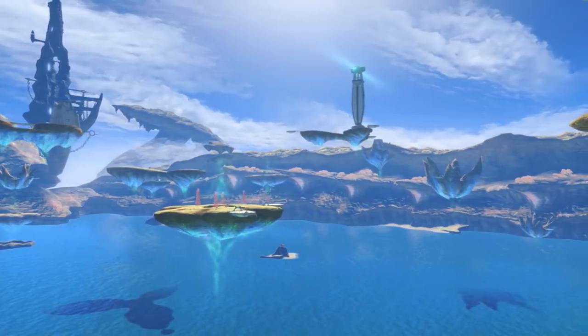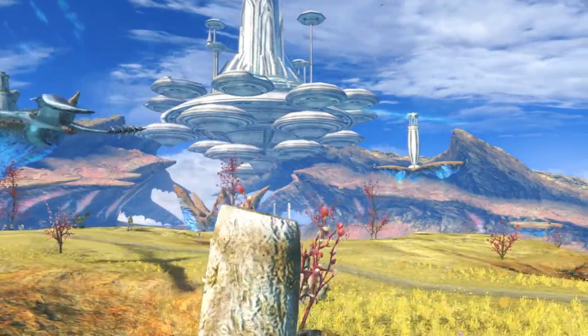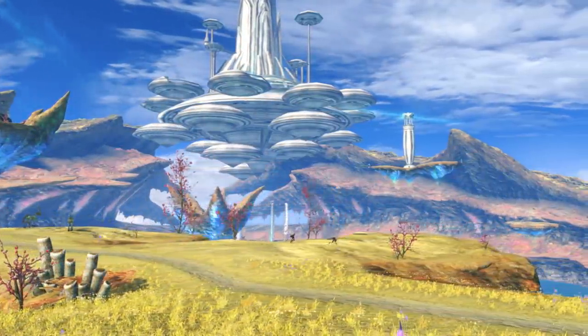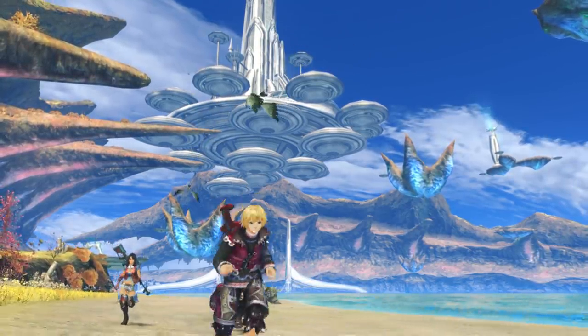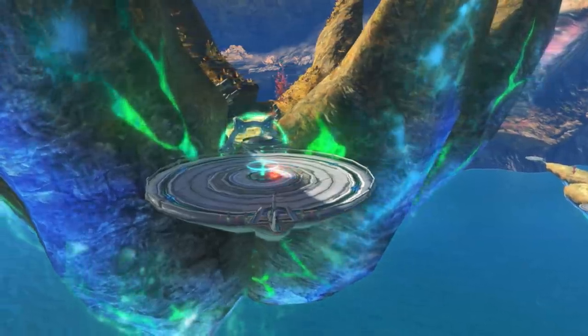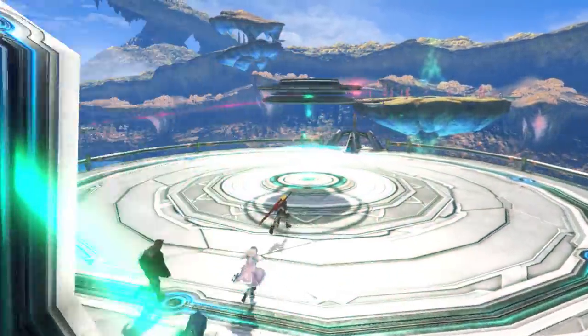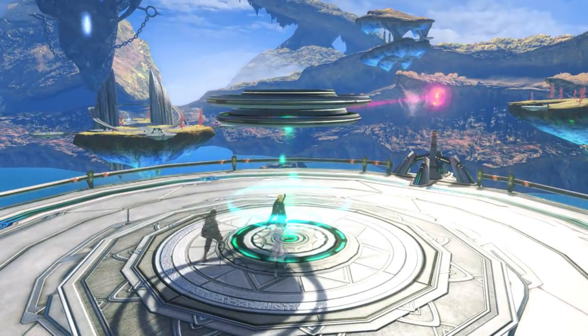But how and why do they stay afloat? The topography of the Eryth Sea is composed of these islands, as well as exquisite sandy shores. Transporters can be utilised to navigate around this floating paradise, so it is important to figure out which transporter takes you to which island to get around more easily.